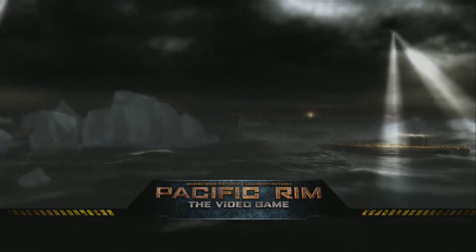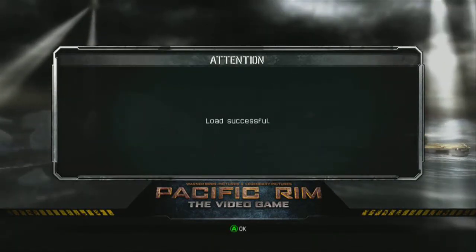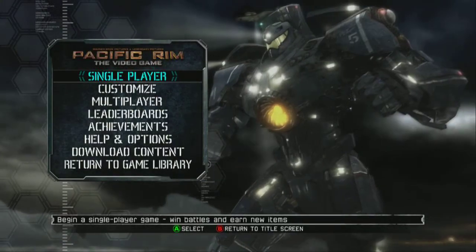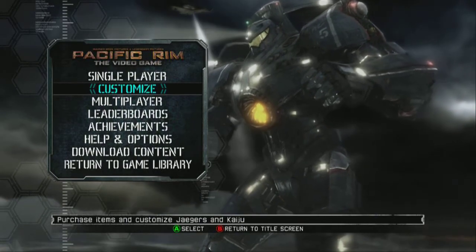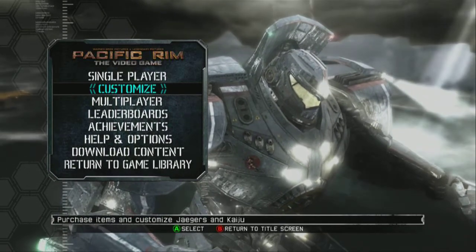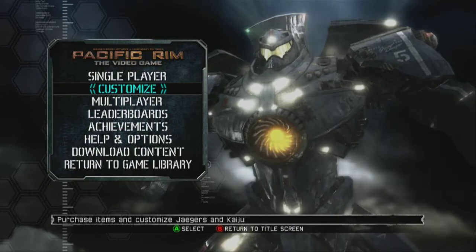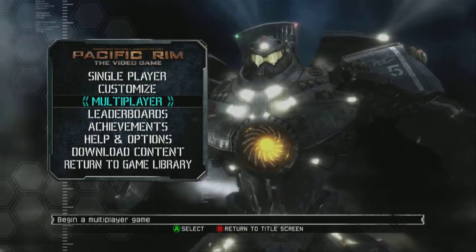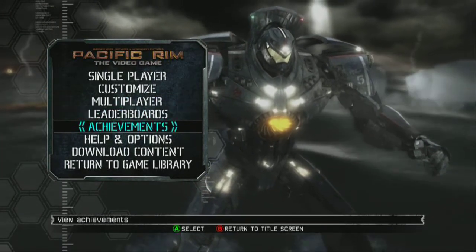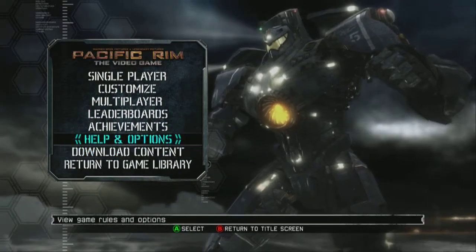Let's go ahead and hit the start button. Once we get loaded in, we can talk about a couple of things I'm a little split on. As you can see, this game has a single player, it has customization of your Jaegers — which, if you're not familiar with Pacific Rim, Jaegers are the giant mechs they use to fight the kaiju, which are the giant monsters. You can also customize kaiju as well, because this game does have a multiplayer mode. This is essentially a fighting game. You also have leaderboards, achievements, help and options, and downloadable content.